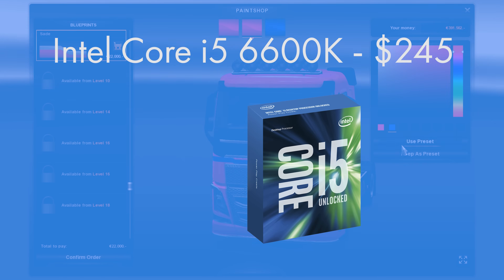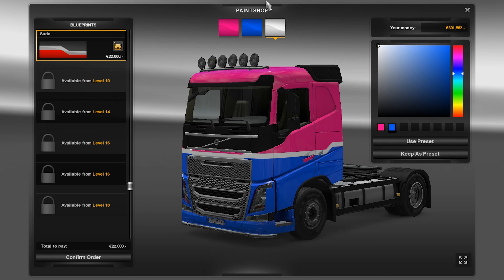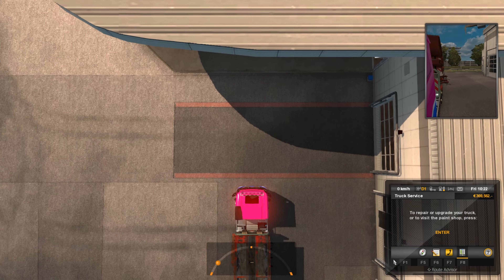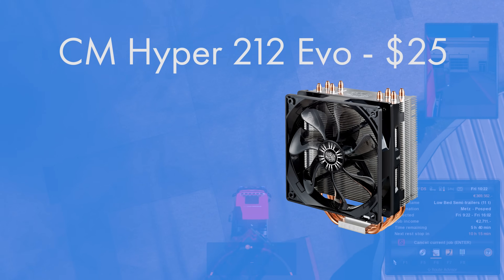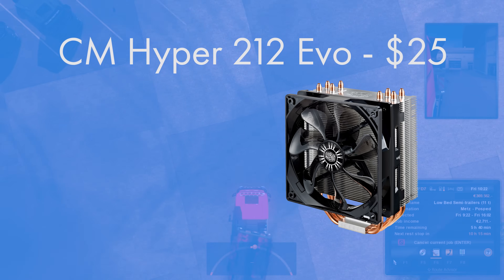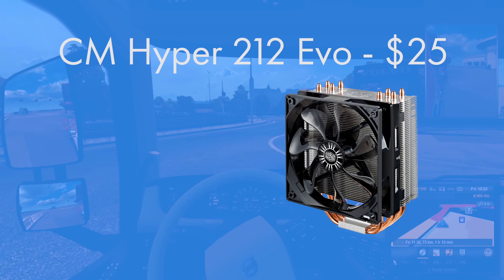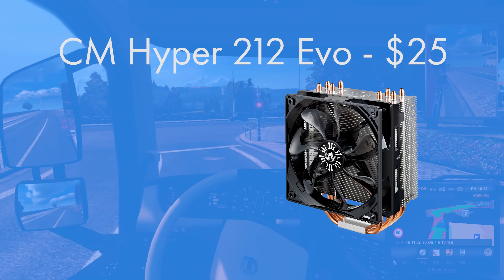The K-series SKUs are the overclockable versions of Intel's latest Skylake CPUs and do not come with a stock cooler, because if you're going to overclock you really do need a third-party cooler. So I went for the ever-legendary Hyper 212 Evo. This CPU cooler is a staple within the gaming PC community — the most popular, highest-rated, and one of the best value at $25 coolers you can get for any gaming PC build.